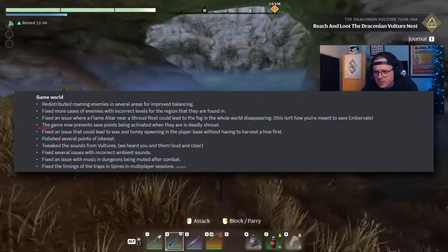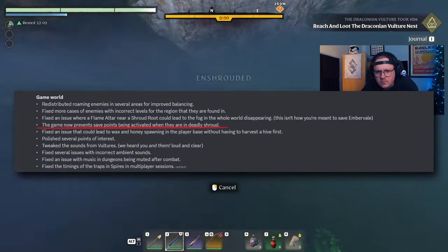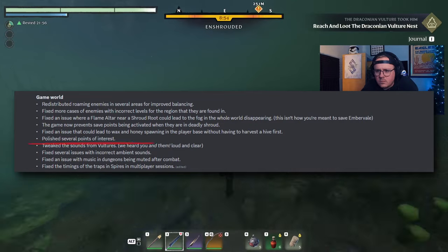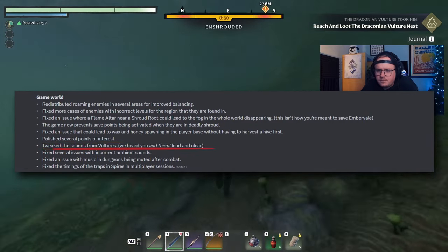Save points are also smarter now, preventing them from activating in deadly shrouds, leading to some pretty unfortunate death loops. Among several other minor tweaks, they've polished points of interest, as well as tuned those vulture sounds down so we can actually hear ourselves think now.